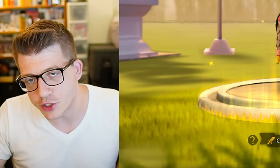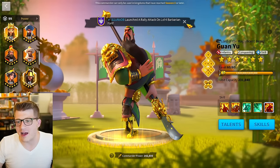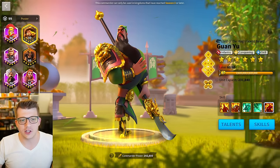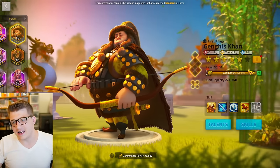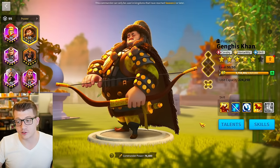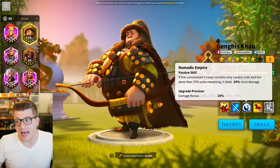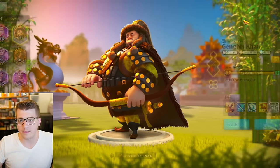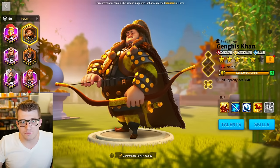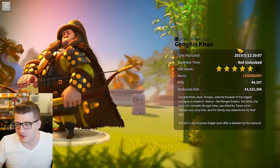Mistake number six is partial investments in commanders — not only did I waste sculptures on them, but I never even really used them afterward. For example, my Genghis Khan is 5531. I got him to 5511 through wheels of fortune alone — that's 190 legendary commander sculptures from wheels, which is a waste of gems — and I don't use Genghis Khan at all.